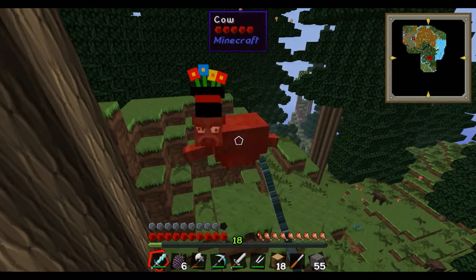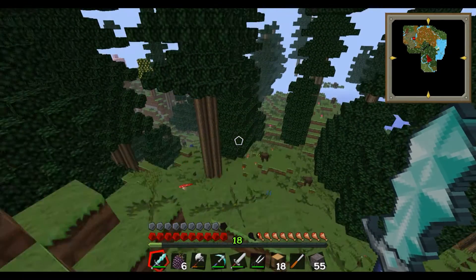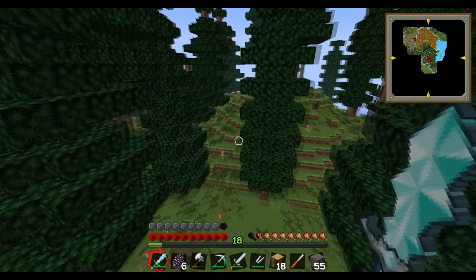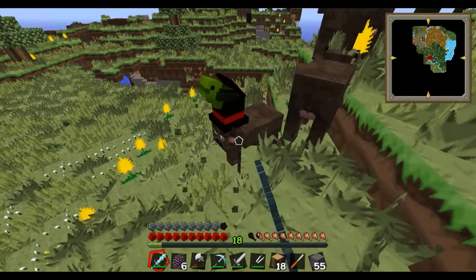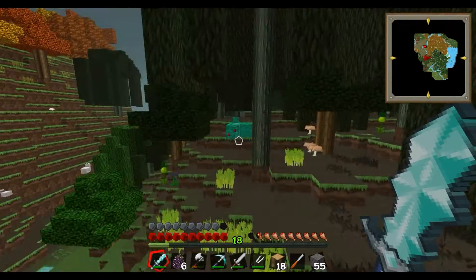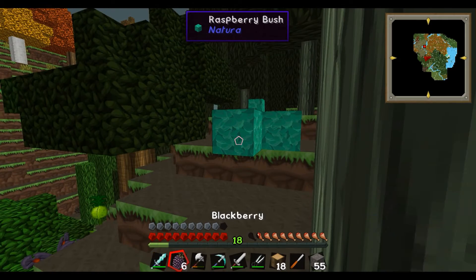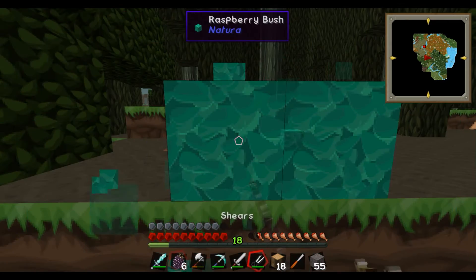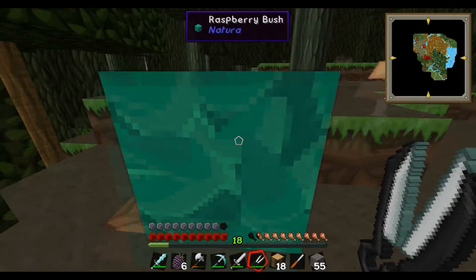I need this in my life. I didn't reject it. I'm sorry cow, that was a waste of your death. I need this too. Oh my god, it's a turtle — yes! Come here. Ooh, what is this? Raspberry — can I have this please? Thank you.